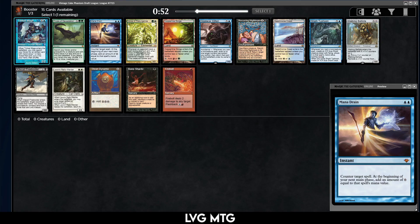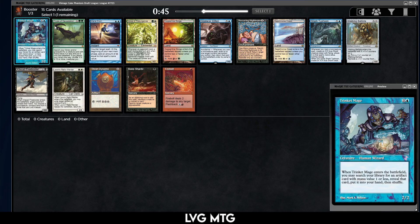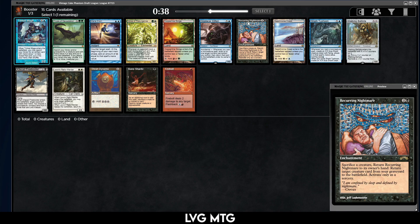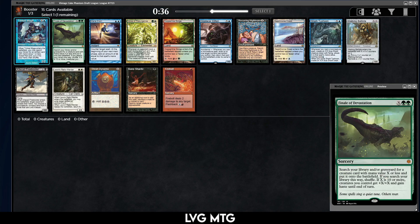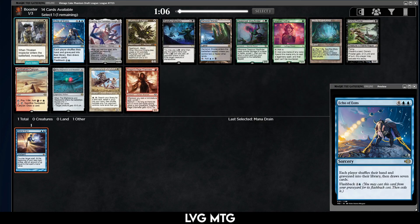Hello and welcome back for another Vintage Cube draft. We opened up a nice one in Mana Drain, which I think we're going to take. Notable blue cards: Displacer Kitten, Shark Typhoon — not really notable, pretty weak in general. Otherwise it probably takes like Recurring Nightmare, but Mana Drain is good so let's take that.